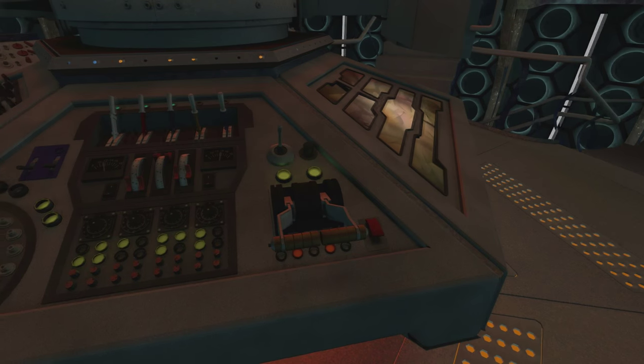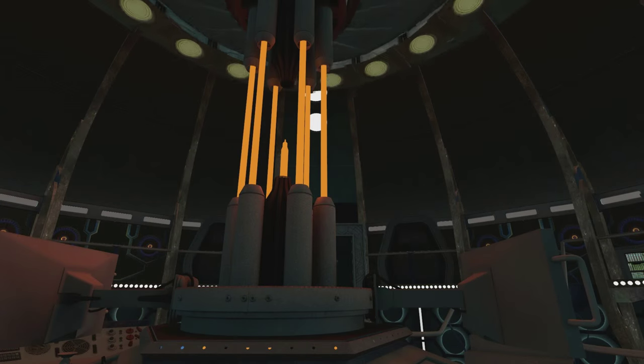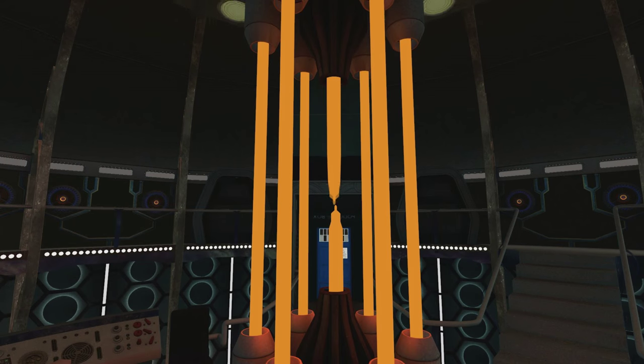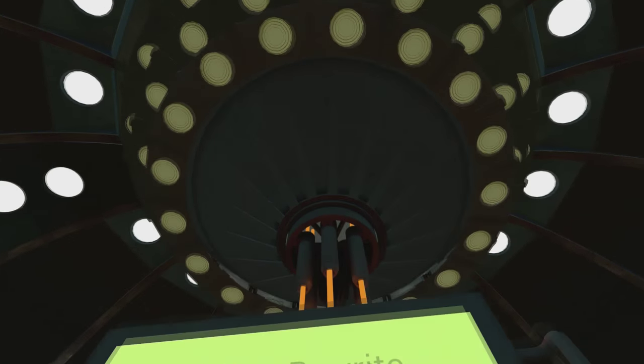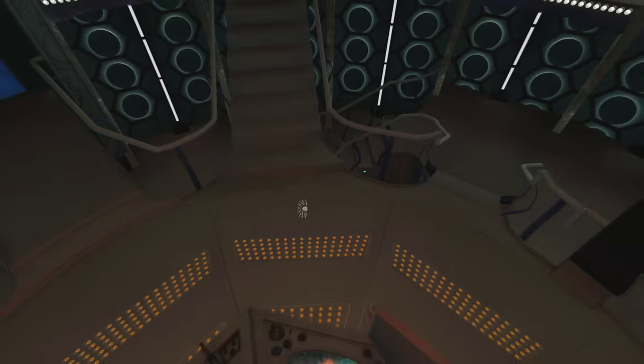If we go into this lever, which is pretty famous in my videos, and click it, it will go into the vortex flight mode — this part here will animate. The time rotors will start spinning again, and also the middle section spins as well. Look how well animated this is — smooth.